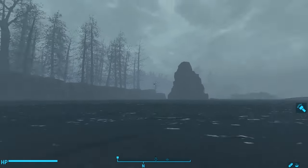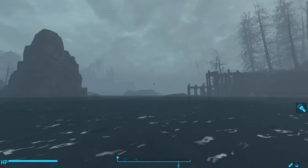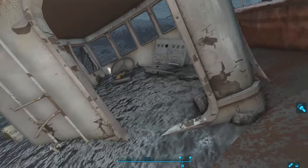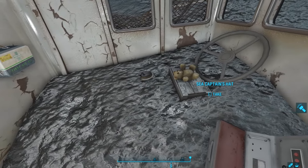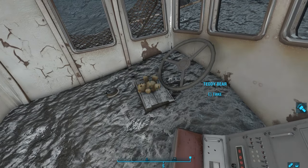Continuing through this channel, we come out north of the island. At the bottom, we find a sunken ship with a wooden crate, and inside, a teddy bear wearing a sea captain's hat sitting on a box trying to captain his doomed ship. Behind the teddy bear is a first aid kit.